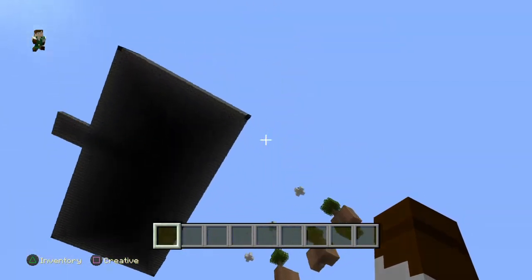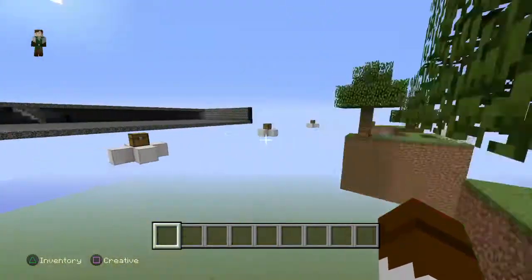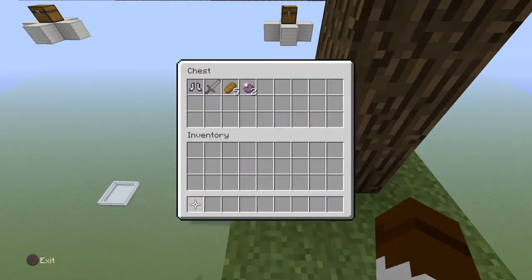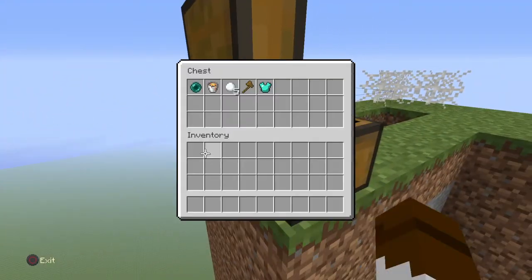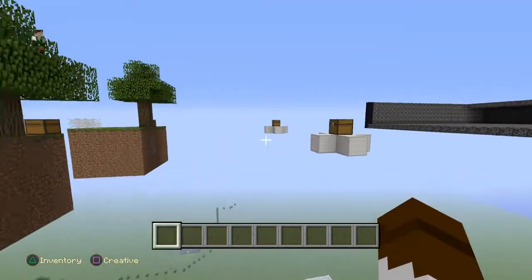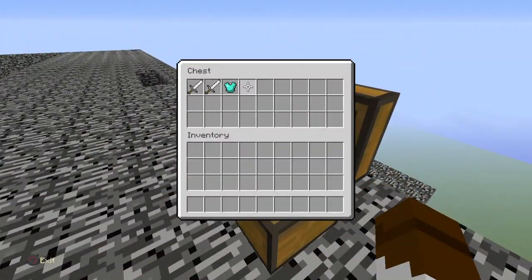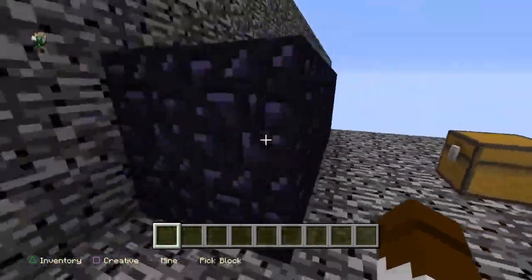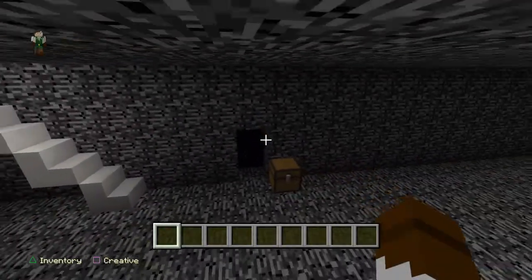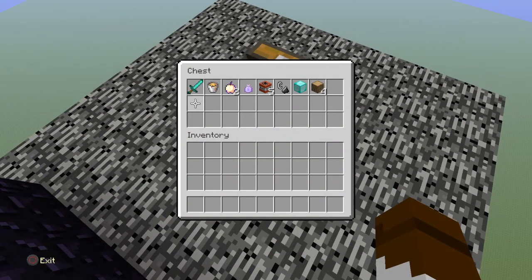Up here is Sky Wars where you choose an island and use what you can to go over to the big bedrock island, and you have stuff in the chests. One chest in particular will have an enderpearl. If you're the first one here you can come up the steps, get two of these and a diamond chest plate. Then when you come down here there's a chest with a diamond pickaxe to get through this obsidian, to try to get back here. It's a little bit of obsidian so you get all the good stuff.